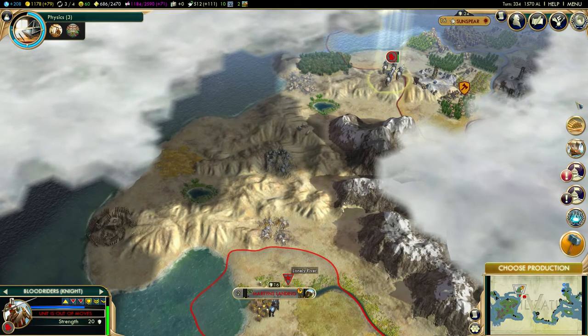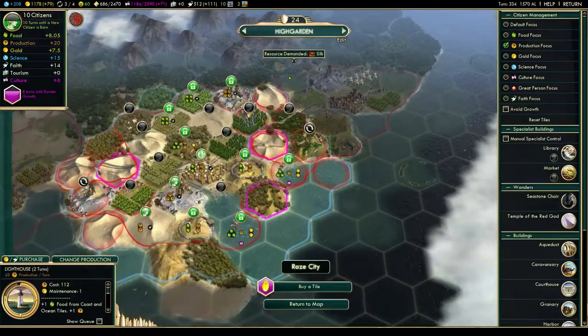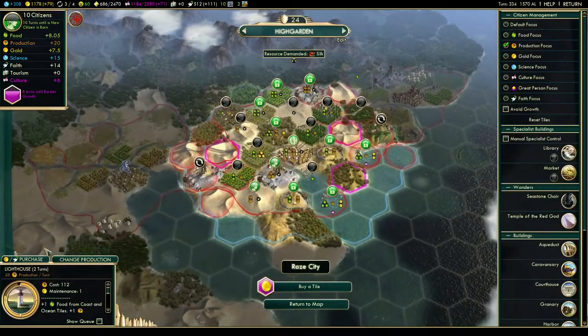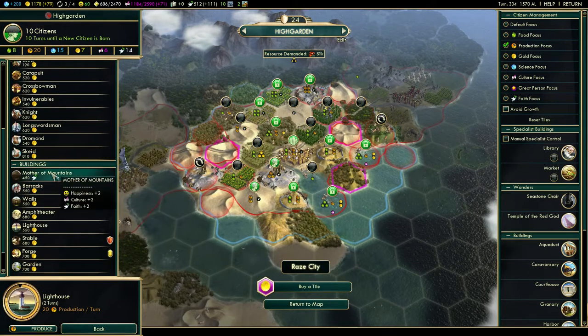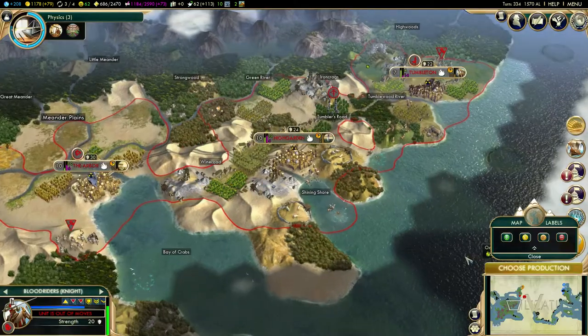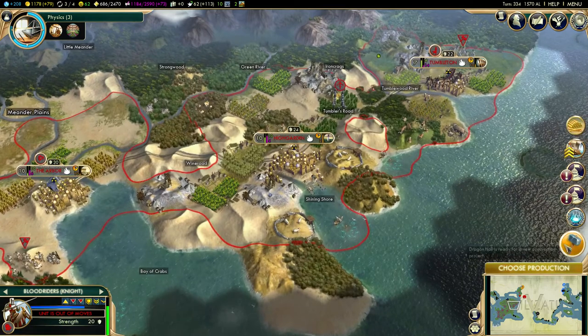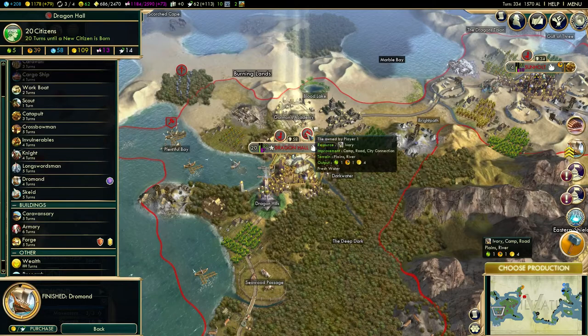We can build something with faith. We're going to build a Matter of Mountains — extra happiness, culture and faith. And we need a new production in Dragon Hall — we've just built another Dromond.